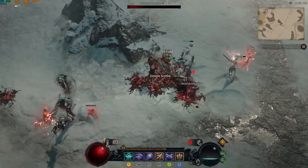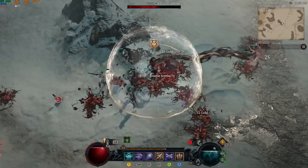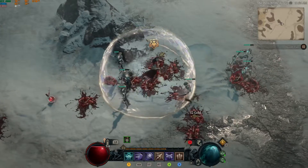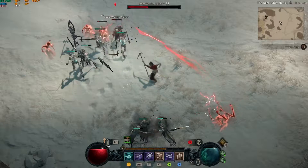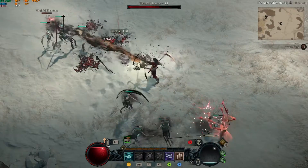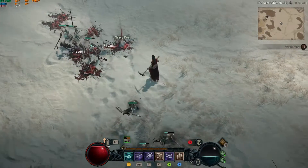Last but not least, Diablo 4 at the high settings at 1440p ran with an average frame rate of 92, a 1% low of 66, and a 0.1% low of 5. There was a little bit of stutter when it launched, but the rest of the game ran very smoothly with no issues. You could probably crank up the settings, but I just did what Battle.net told me when it came to recommended settings, and it landed at high.